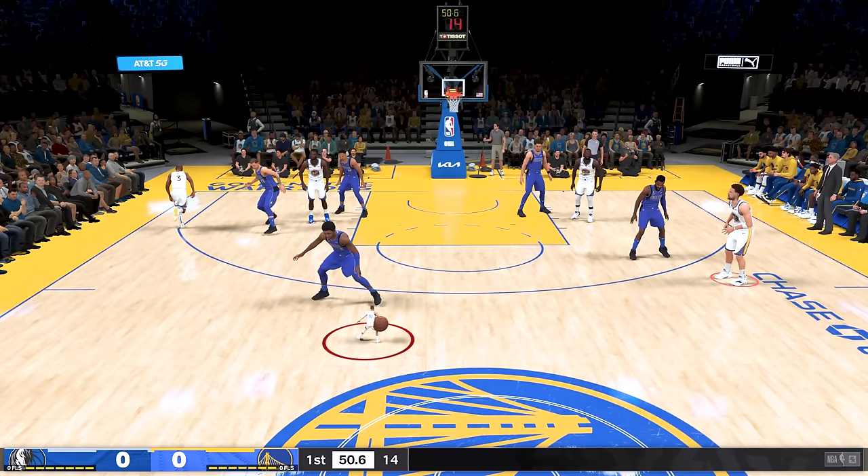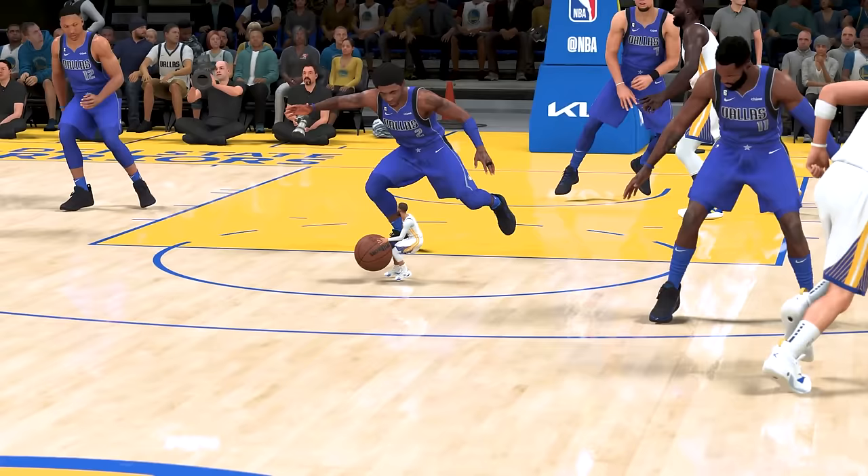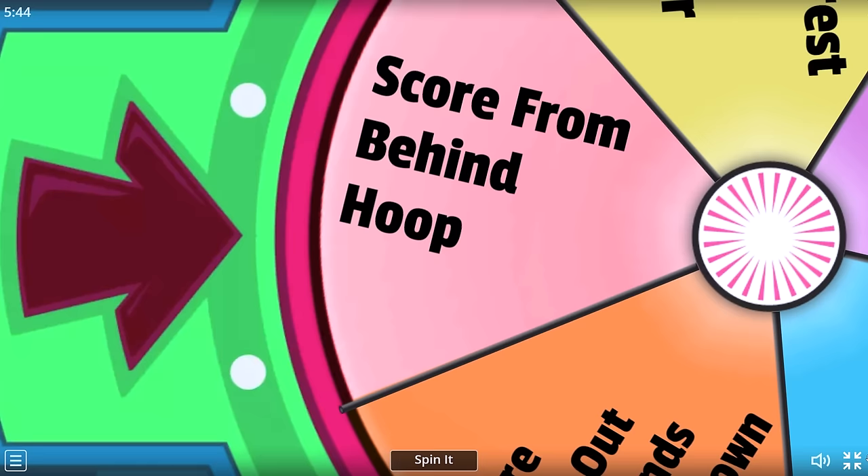We almost broke some ankles right there, but can we get a spin shot ankle breaker right here on Kyrie? I don't know if he can even spin shot — can he get a spin shot? Oh, there it is! And that's a perfect time release! He knocks it down on his first attempt! And with that challenge complete, Stephen Curry's now 3 feet tall, and my next challenge is to score from behind the hoop.